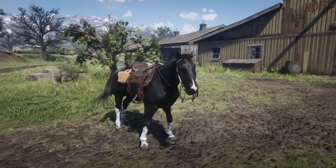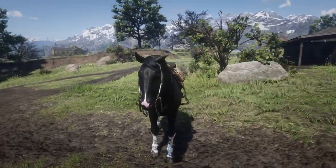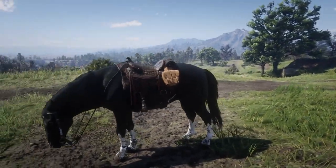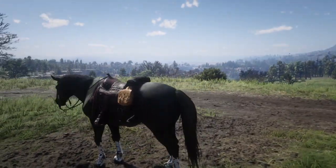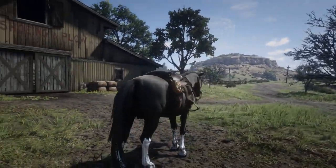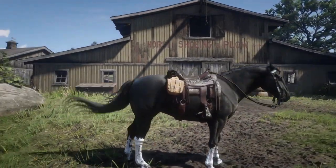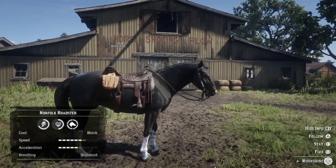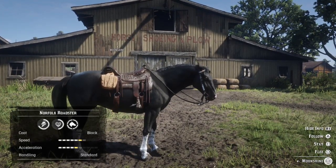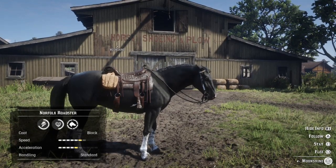This is the Norfolk Roadster — it's actually the black coat. We also got a grayish coat, but I went with the black one because I think it really looks cool. It's sort of like a mix between a Missouri Fox Trotter and the Turkmen in terms of size and build.